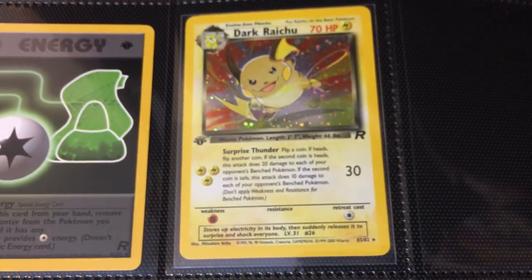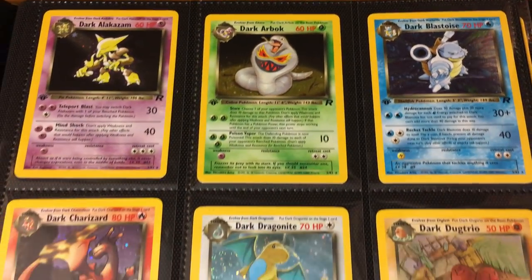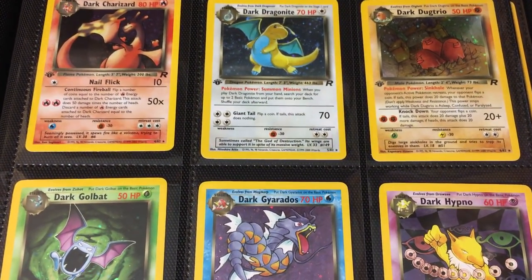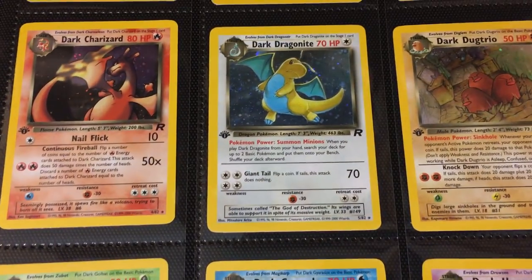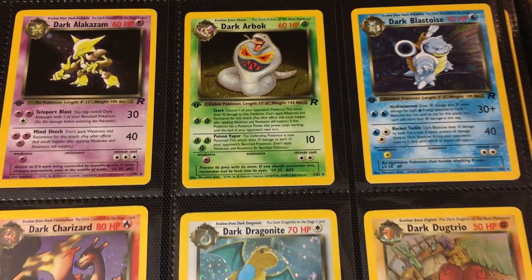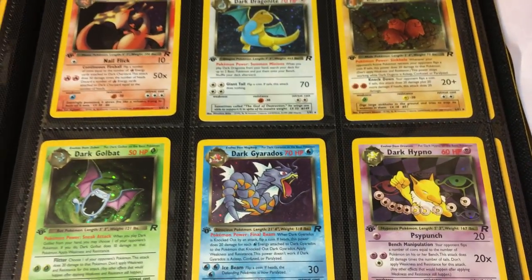It's numbered 83 out of 82 — the first Secret Rare. Only one, not 100 like you have today. That is the Team Rocket set. Let me know what you think about this set, what your favorite cards were, and your experiences with it. In my opinion, it's very iconic for the hobby and very easy on the wallet. I would hesitate slightly because PSA 10s have climbed a little bit, but at the end of the day it's still very affordable. And I think it delivers a nice moment in the hobby and a unique identity. So there you go, guys — let me know your thoughts, and that's pretty much it. Until next time.